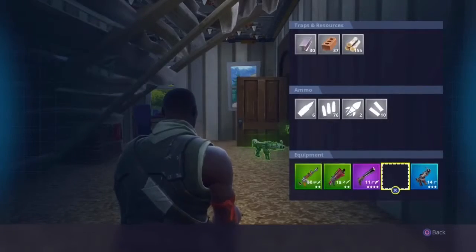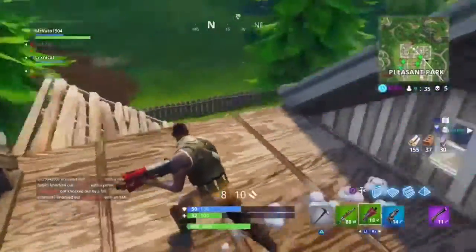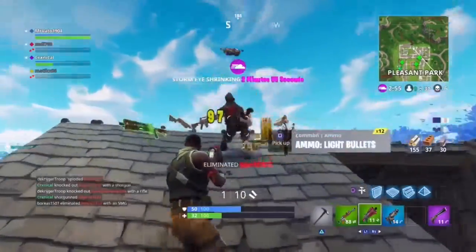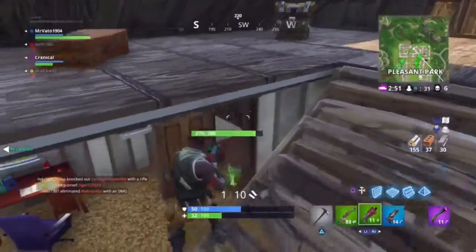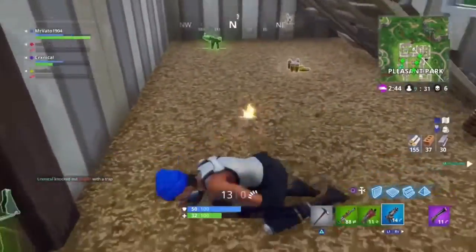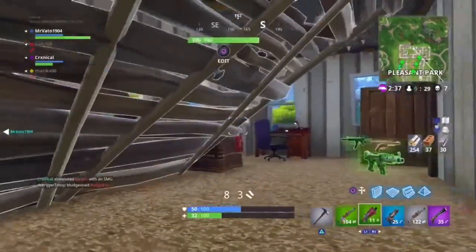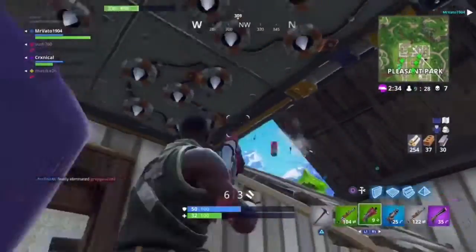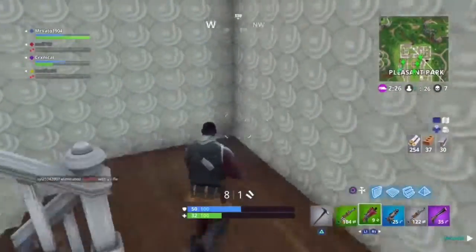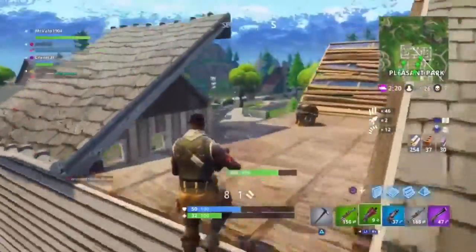Depending on the color is what you get — gold things mean you can get a gold SCAR or gold chug jug, and purple things might get you a purple SCAR or launch pad, for example. These will cost materials — they're not going to give you SCARs for free. The prices aren't too bad: for a common item it's just 100 materials, but for a legendary weapon it will cost you 500 materials, which could be 500 wood, 500 metal, or 500 brick. 500 metal is a pain to get.